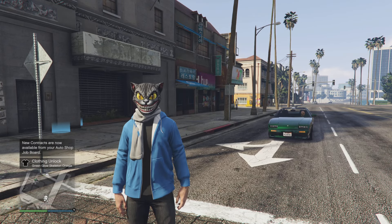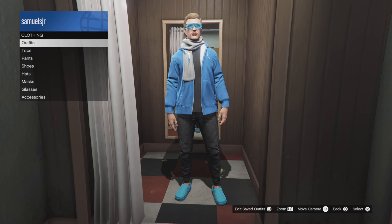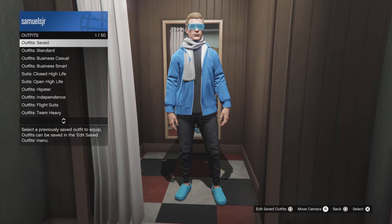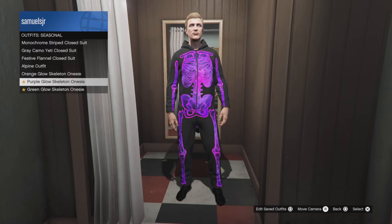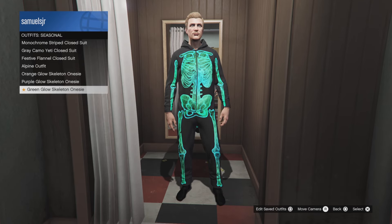Hello everybody. This week in GTA Online, for logging in you're going to unlock the Día de Muertos Tee, the Green Flaming Skull Mask, the Purple Glow Skeleton Onesie and the Green Glow Skeleton Onesie. You'll also unlock the Floral and the Romance Calaca Masks.